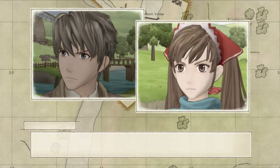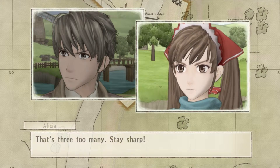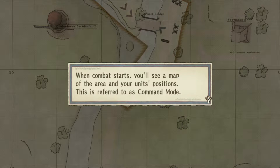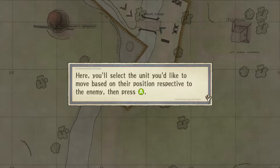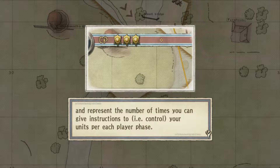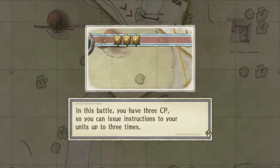I see three of them. When combat starts, you'll see a map of the area and your unit's positions — this is referred to as command mode. Here you'll select the units you'd like to move based on their position relative to the enemy, then press A. It's basically just instructions for the first battle so you get familiar with how you'd move around the map and what you need to do. Doing so uses one of the command points, or CP, displayed at the top of the screen. They reflect your ability as a commander and represent the number of times you can give instructions to, i.e. control your units per each player phase. In this battle, you have three command points, so you can issue instructions to your unit up to three times.